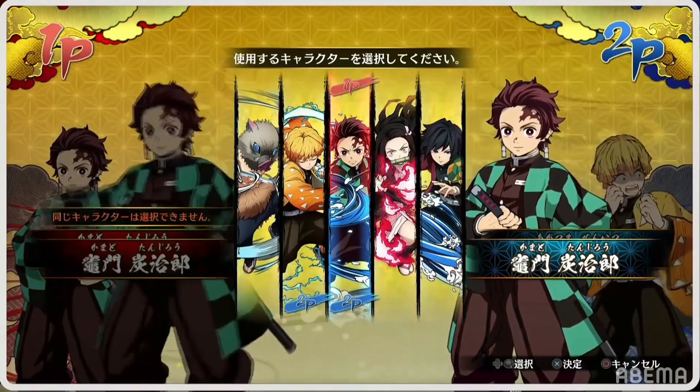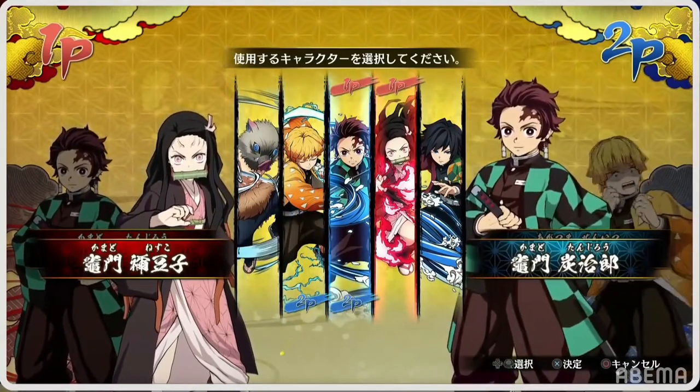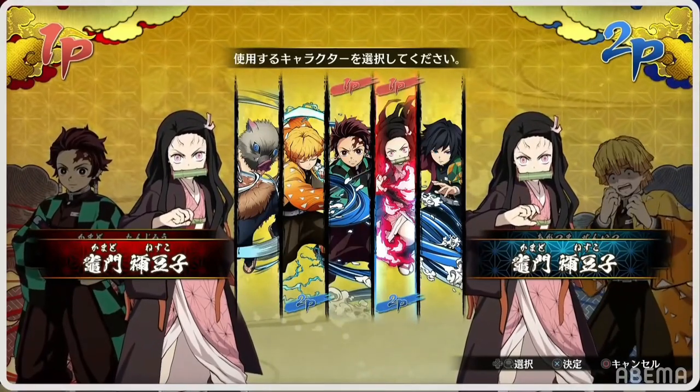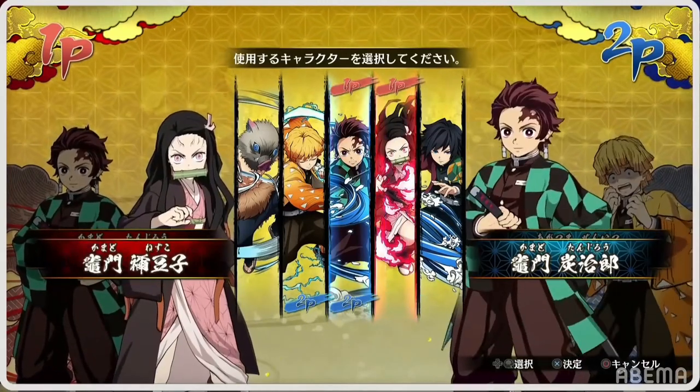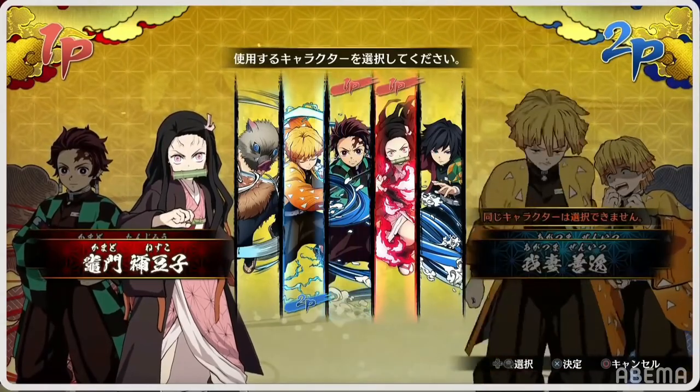So I'll be going over how the different attack systems work, the different attacks and special attacks, and just the core mechanics. Let's get straight into it. Right off the bat, this is just the character select screen, and I imagine they're going to add more characters later. This will be like an early alpha version, but already it looks really amazing. The art style is really good, with the clouds and the corners, and all the characters look super amazing.